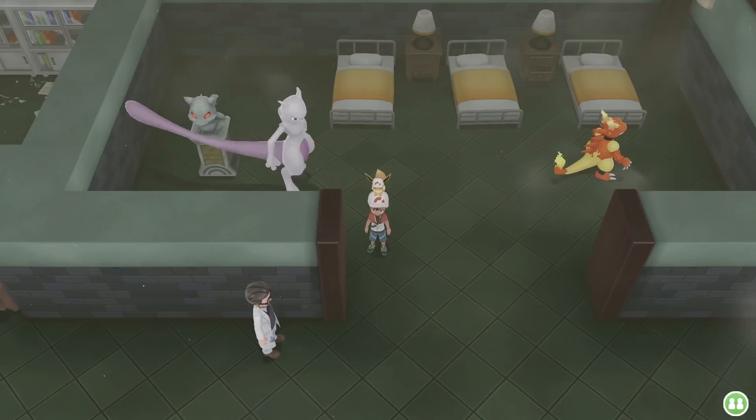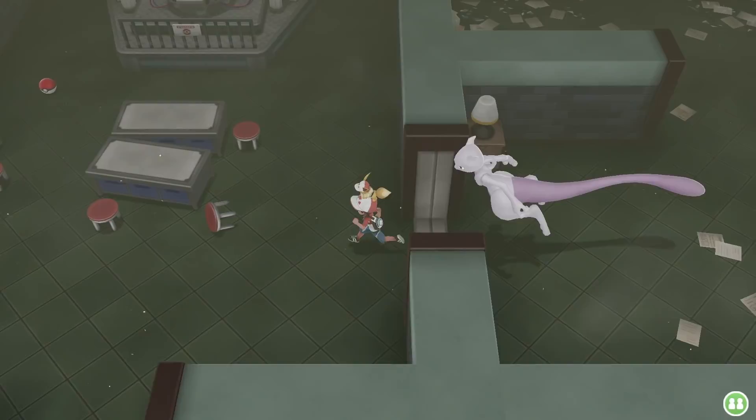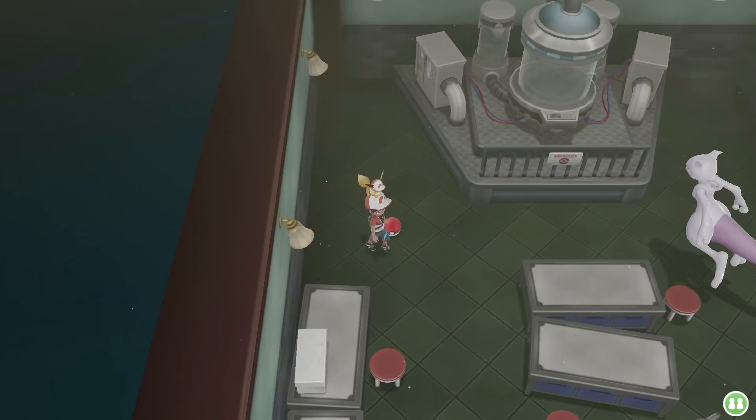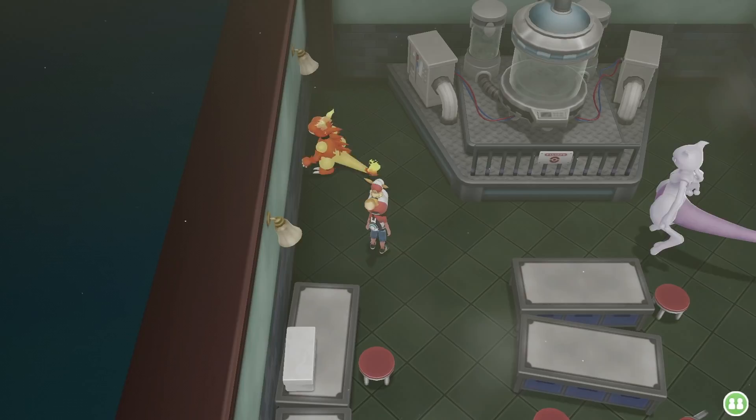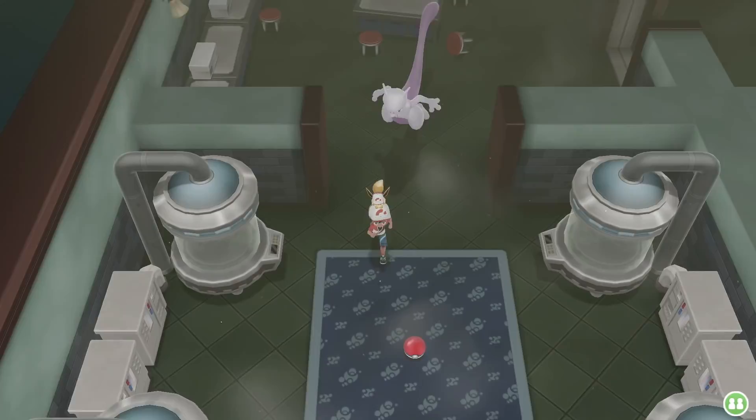Avoid battling this guy — sneak by him if you can. Then this will open up this floor right here. Pick up this item here. Come down and this is it — this is the Secret Key.